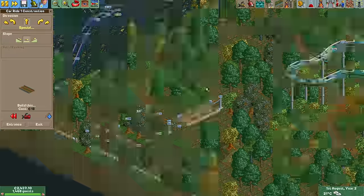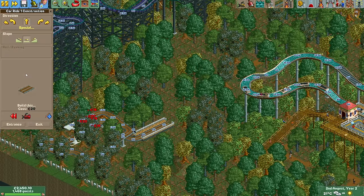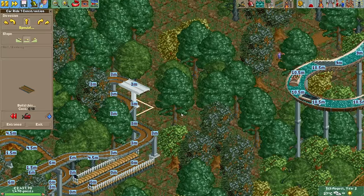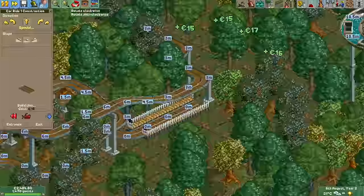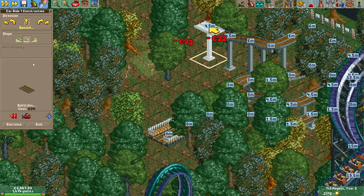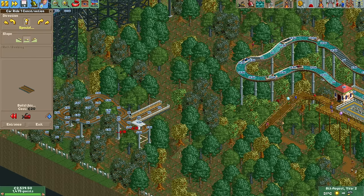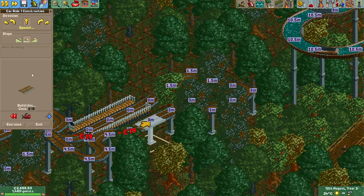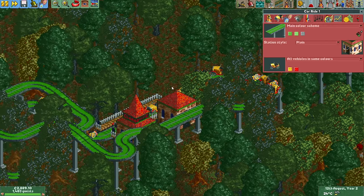Now to build the actual car ride — this wasn't easy. To go up or down a single unit you need four tiles in a row: one for the turn into it, then two for the height change, and then another one for the turn out of it. I really had a lot of trouble finding space for this but eventually I found a spot by building backwards from the station. This clearly shows that something like a wooden coaster or a log flume would never ever fit on the ground in this challenge.